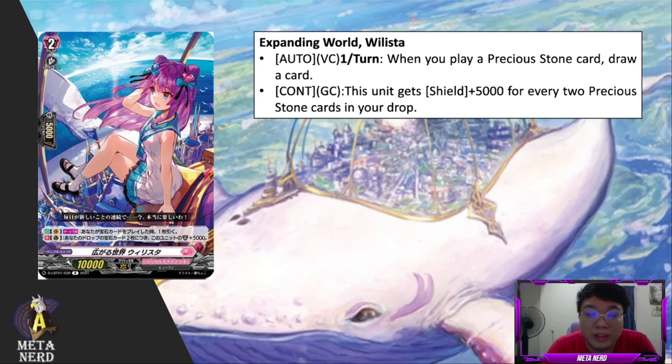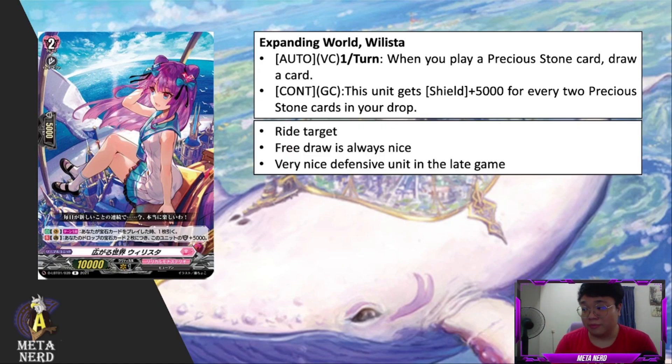Next up is Expanding World Willista. Auto vanguard circle, once per turn: when you play a precious stone card, draw a card. Second skill, continuous guardian circle: this unit gets 5k shield for every two precious stone cards in your drop zone. The free draw from playing a precious stone card is really nice — it's essentially a one-for-one trade unless you're using the red infinity stone, which is a different story. This is also a right-target card you could play more than one of, since the shield value scales with precious stones in your drop zone. Potentially the maximum shield this card could get is 45k on its own — so imagine having two of these in hand.